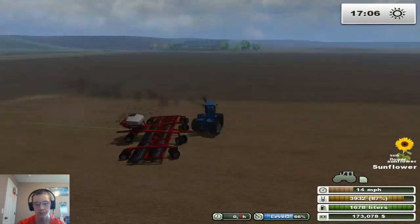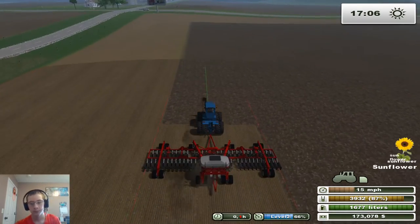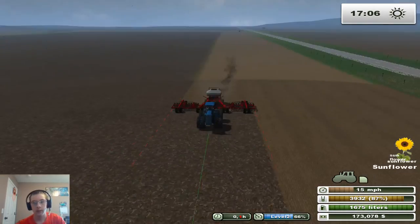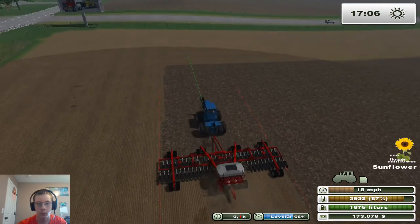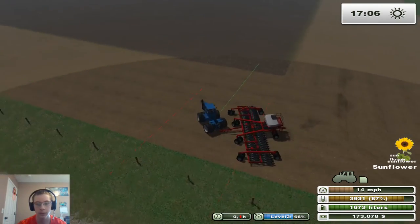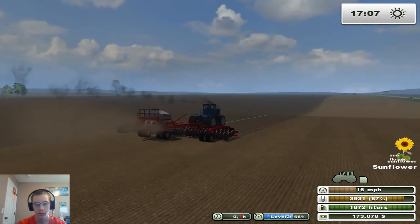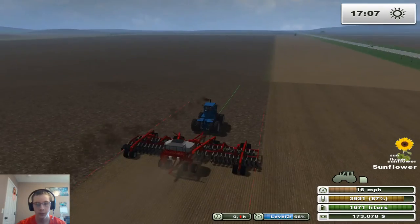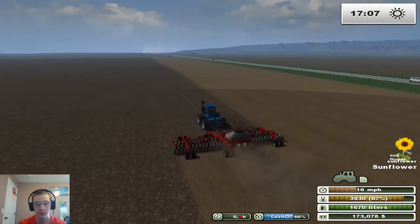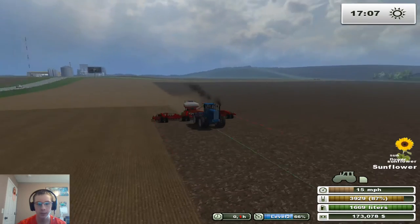Alright, we are rocking and rolling now. Let's see how fast we can go - evidently we can go this fast. The seed usage in this planter is really really low, it like uses nothing. I mean, I won't complain, but it would be nice if it was correct. We're gonna whip around here and clean up this little spot. We missed a tiny bit but who cares. With the other tractor only going seven miles an hour, I mean we got twice around the field already, so we should be able to do it all in the next video.